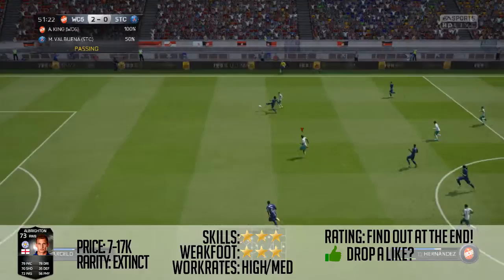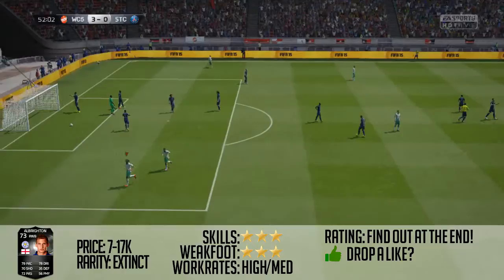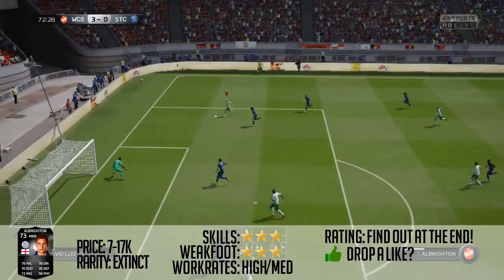Looking at his 35 defending — he didn't put any defensive shift in at all for me, not one. He didn't do anything defensively, therefore I do not recommend you put him at right back because he just doesn't have the defending for it. He's got high-medium work rates and 35 defending, which just isn't going to help you. Plus he's a small player, so he's not going to out-muscle anyone.